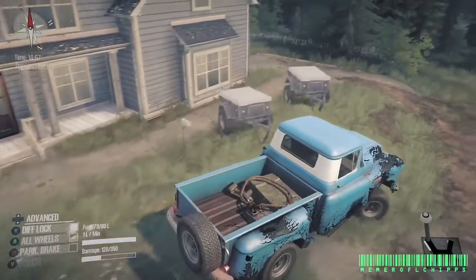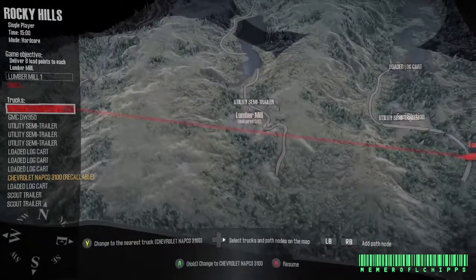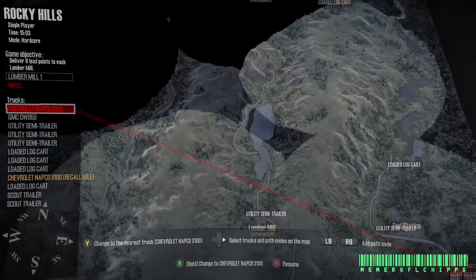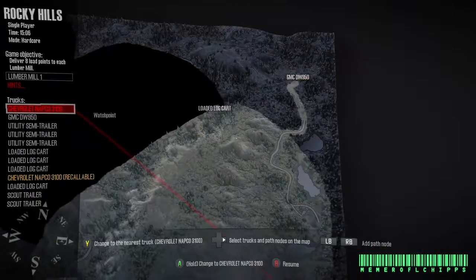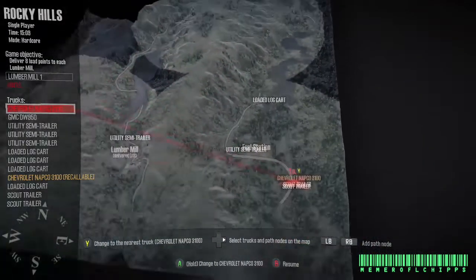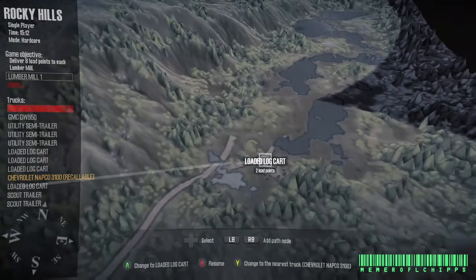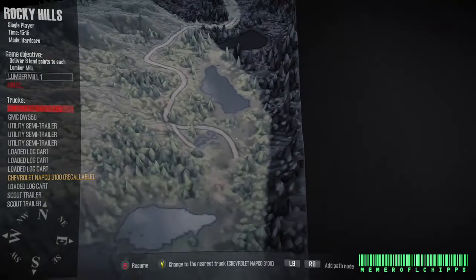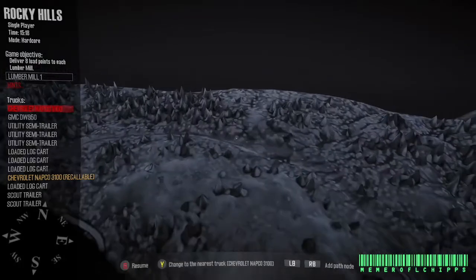That one looks like it has a hood scoop on it, but I think that's only because it's been smashed. This map is ridiculous already — there's no road, just big hills. But maybe that's what this truck excels at: huge hills and hill climbs. I'm going to have to try that out. The best thing to do is probably grab this scout trailer — what is a loaded log trailer? I don't know, but I'm probably going to go check it out. I have a feeling that is for the semi.